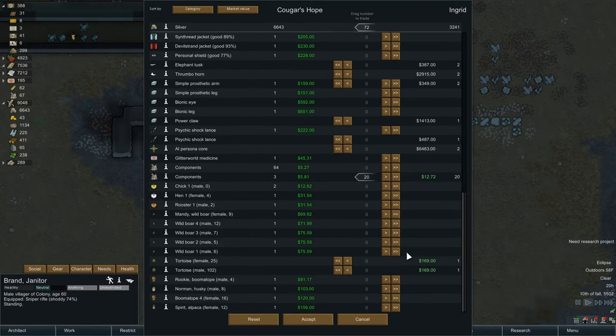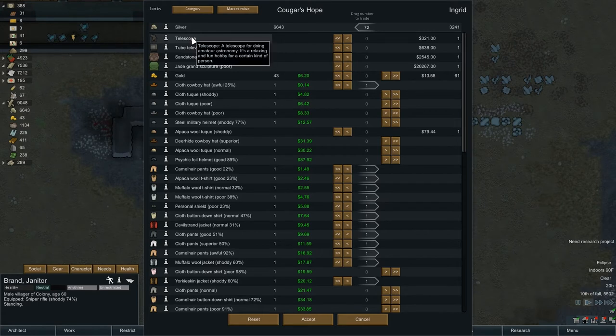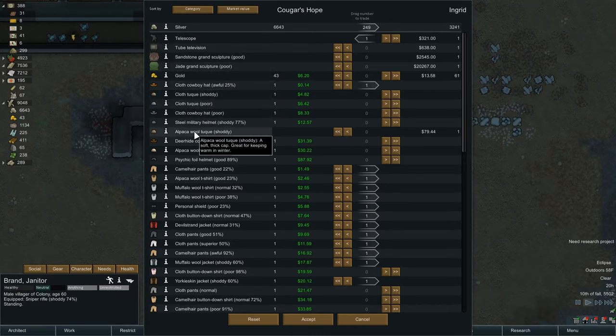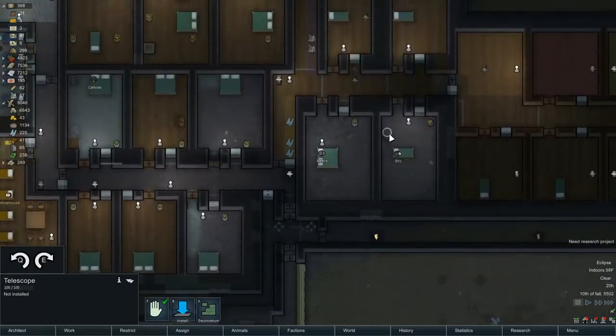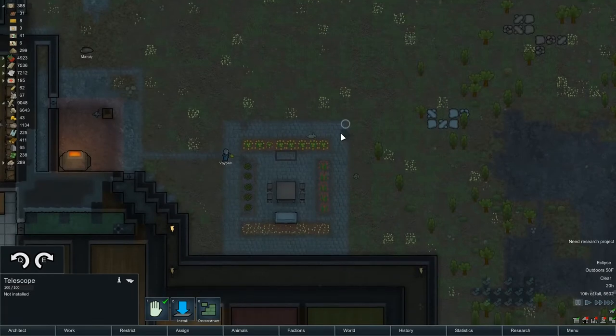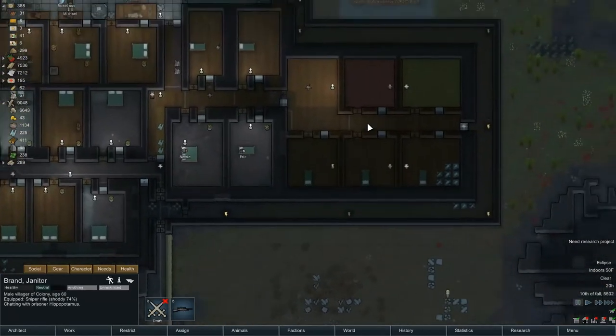We'll leave all the animals here. I wonder if trained animals are worth more - you would assume they would be. Telescope - we did lose our telescope. Let's get another telescope. We'll buy sculptures, and that's it. Exit. Brand, bring the telescope. Install it right back where we lost the other one. Since you're here Brand, how about you install that for me?